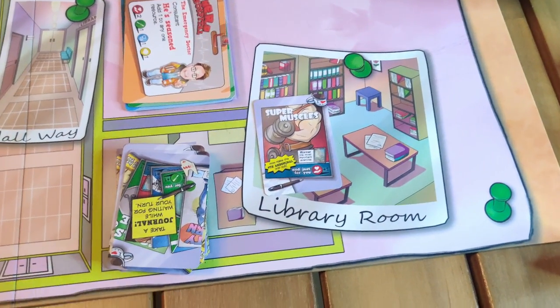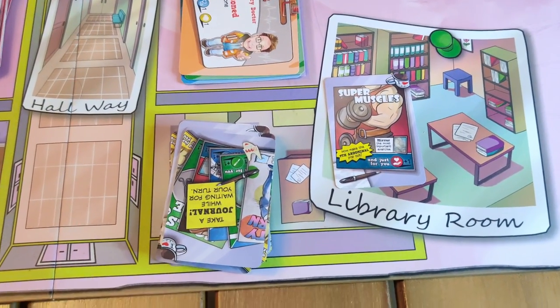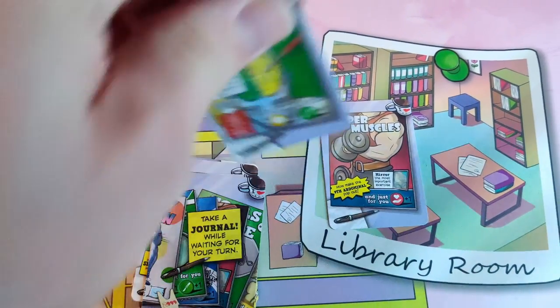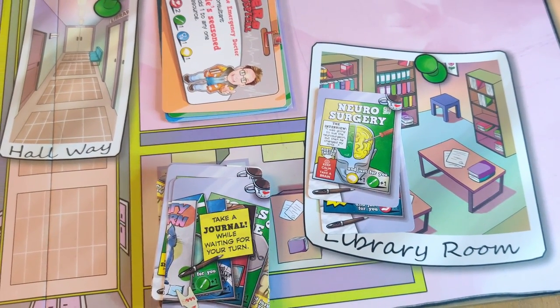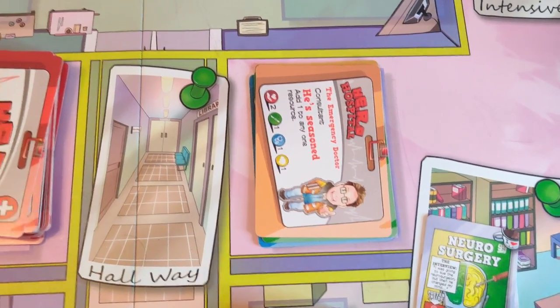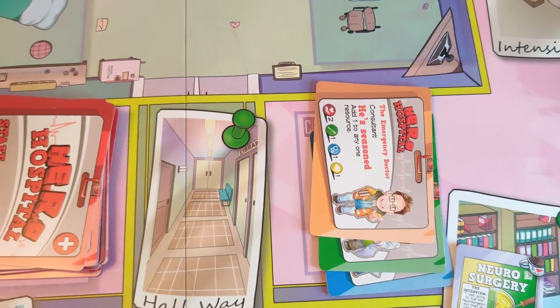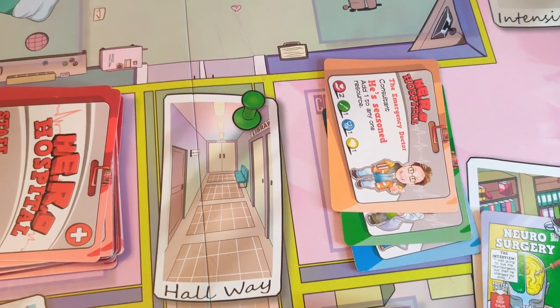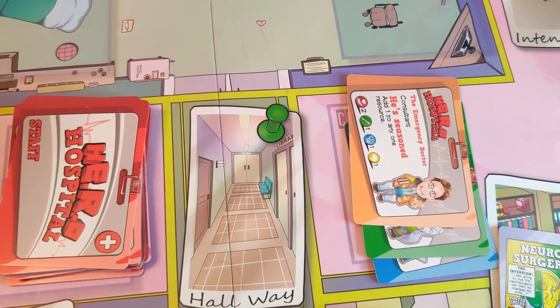Finally, on the right-hand side of the hallway there's the library. This is where you study — you spend an action, you take a journal, you improve your skill. This is what we already saw in the last video. On top of the library you can see there's a pile of consultants, which you just put on the consultant spot. There's no need to shuffle because you can choose them freely during the game.